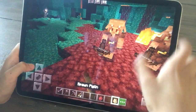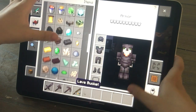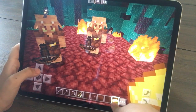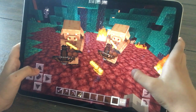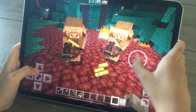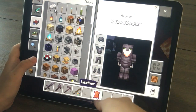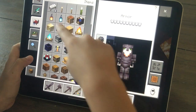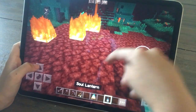About these guys — the Piglins. If you throw down gold, they will get it. Then if they like it, they can trade you stuff. See? They gave me a fire charge and leather. Here we have these and they're still trading me.